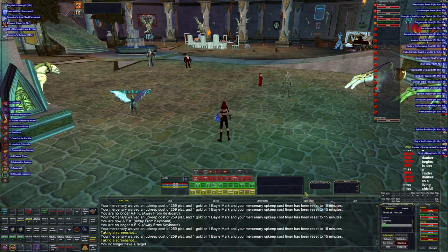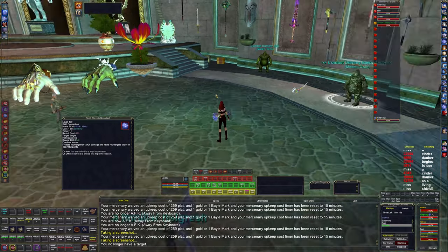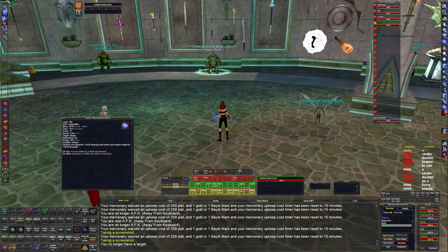Next is Remote Moon Flash, a remote heal. The way it works: I target whatever I'm fighting, nuke it for 12,000, and whatever that mob is fighting — its target — gets healed for 13,000. That can crit, so it's a nice way to do damage and healing at the same time.